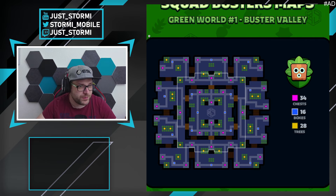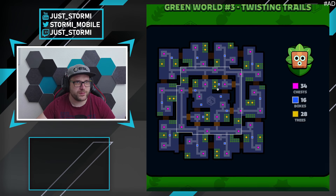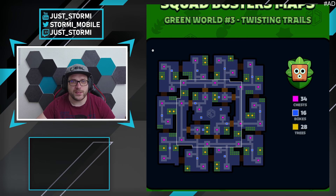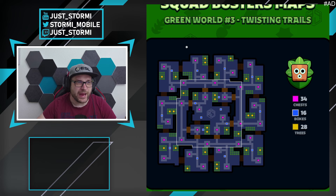Buster Valley is a straightforward map with not many corners or things that should scare you. It has four breakable bridges in the middle, while Rumble Meadow also has four and Twisting Trails only has two. The amount of chests and boxes is the same across all green world maps, which is good. Each spawn area gives you two trees, two chests, and one box for utility and boots, giving you an additional speed boost to farm fast. Don't forget to collect those boxes — especially if you don't have speedsters, those boots are very important.